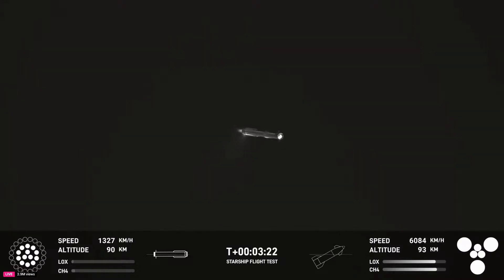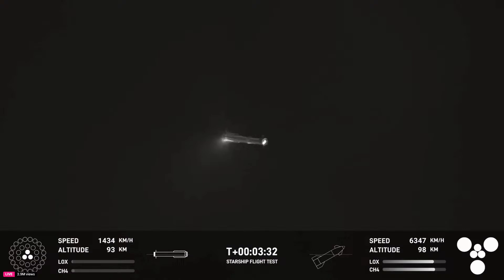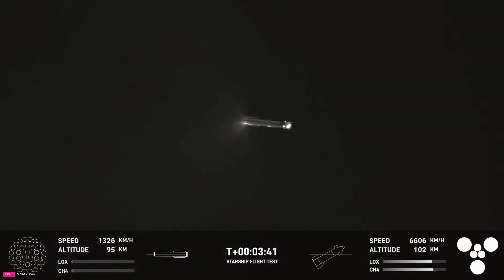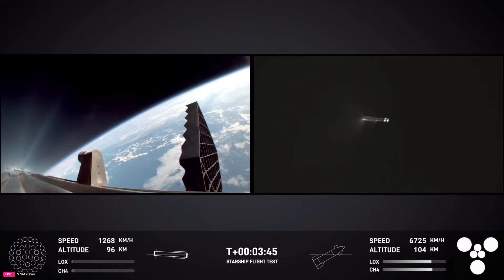Follow along with the telemetry on the bottom of your screen. Super Heavy is currently in its boost back burn. Avionics power and telemetry nominal. This boost back burn lasts just a little bit over a minute, so we've got approximately 30 seconds left. We've had shutdown of that boost back burn. Up next will be hot stage jettison.